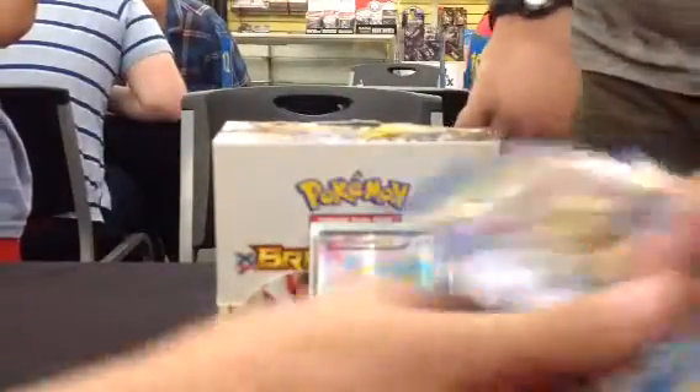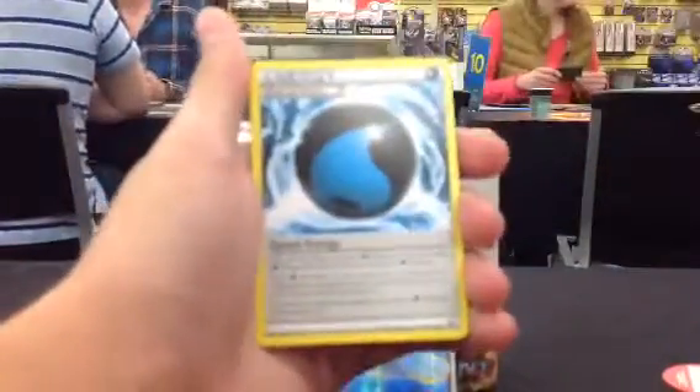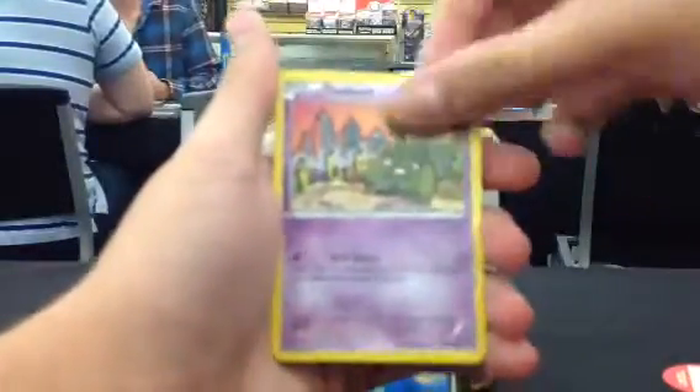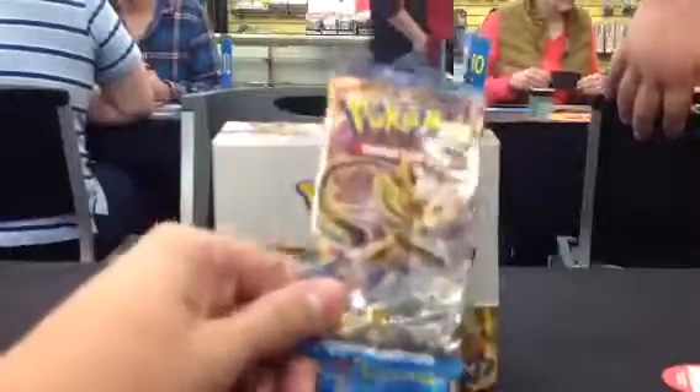I'm going to open up mine now and I'm going to start with Fluxray. Delinquent is OP. We've got a Fighting Fury Belt — not bad — Mawile, Splash Energy, Drowsy, Shelder, Trubbish, Ducklet, Honege, Reverse Suicune — not bad — and Golduck.